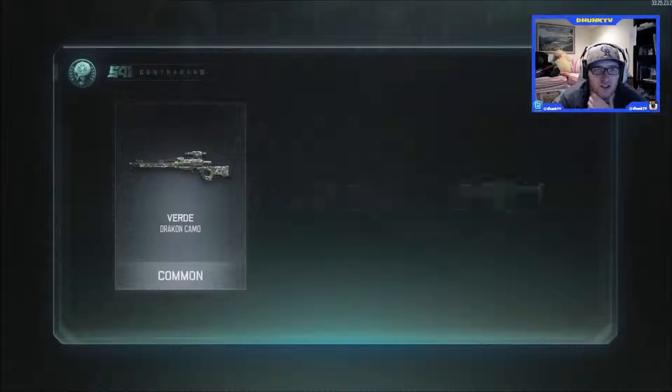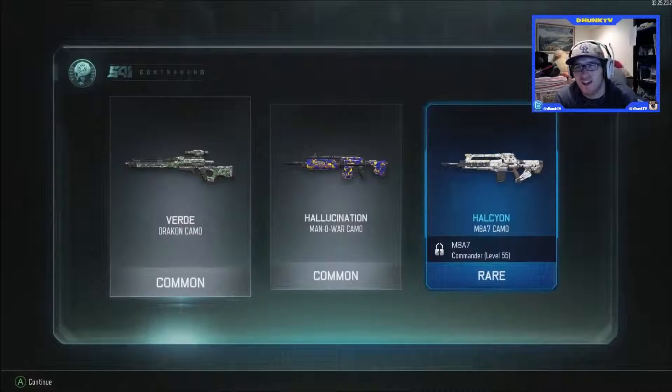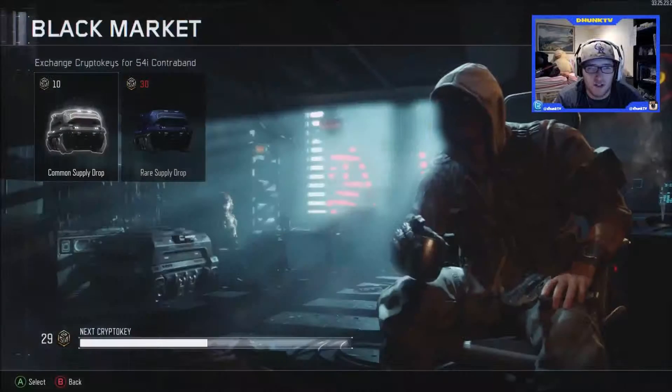The second one: the Verde Dracone, Hallucination Manowar, and the Alcyon M8A7 rare. That's pretty cool — that's one rare down.